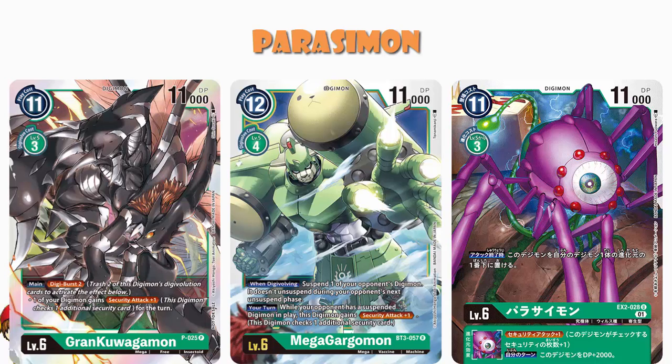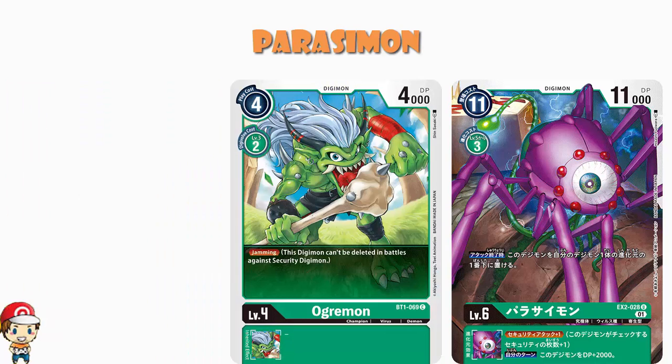Honestly, you don't need a lot more - extra security attack, extra power, and you're probably going to win. It doesn't have to be that. You could put this under a digimon with jamming, for instance - the Agumon from BT1, a nice level four with jamming. Whack this under Agumon, you've got jamming so you're not being deleted by security cards, and you also get to take out extra security. That could work, this could be fun, and there's a million different ways to use it.